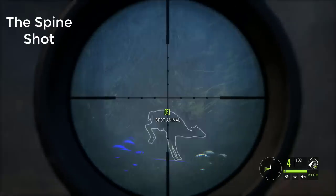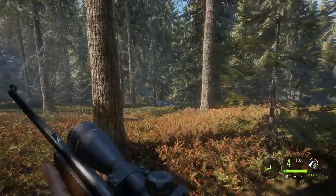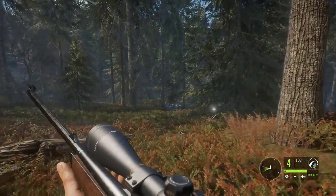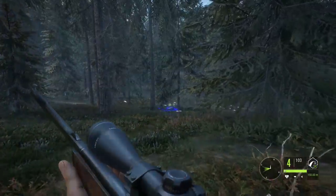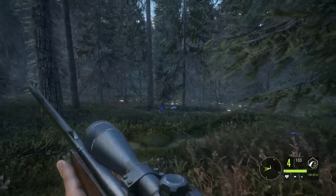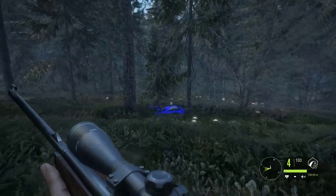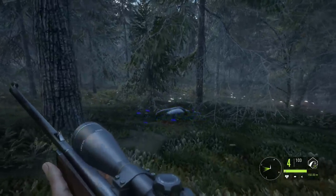First off, the spine shot. I sighted in just below the spine. Now of course this does make a big difference based on your distance from any particular animal. Hitting any animal on the spine will drop it on the spot, provided you are using the correct weapon integrity for that animal. If you use, say, a 243 on a moose, your chances are slim on actually dropping it on the spot with the spine, although you can do some damage.